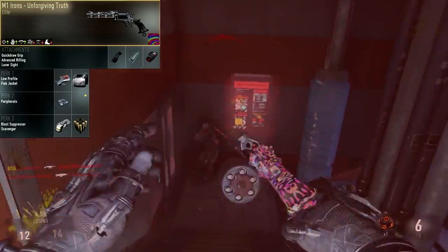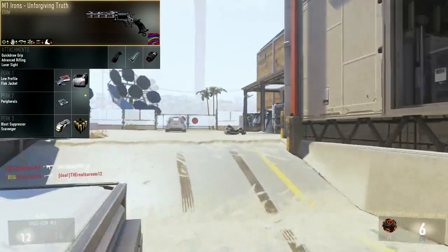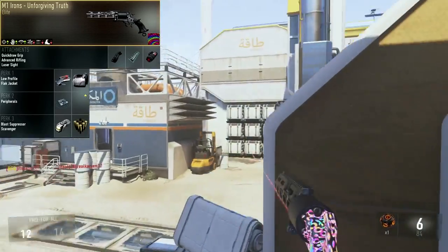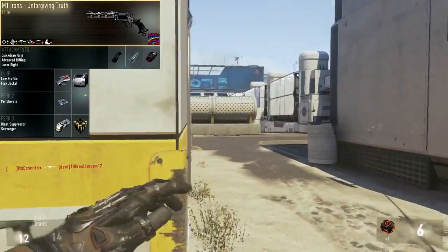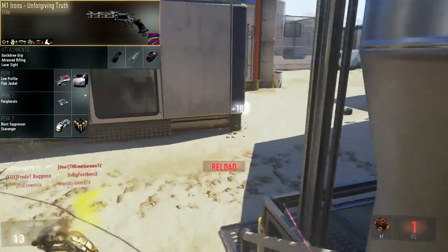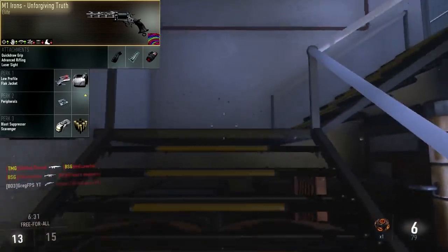And in Perk Slot 3, I like to use Blast Suppressor and Scavenger. Blast Suppressor means whenever you use Exo Movements, you don't show up on the minimap. You want to utilize these a lot when using this gun because you really need to get out of tricky situations, especially when you start getting shot at since they know where you are when you're shooting. And Scavenger is important because you really don't have that many bullets to start off with, so you want as many as possible.